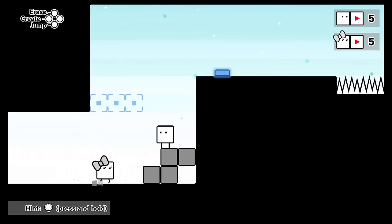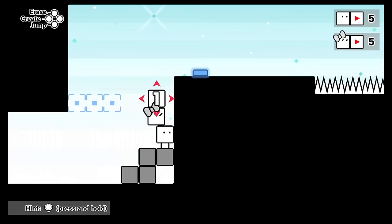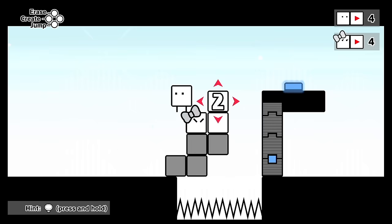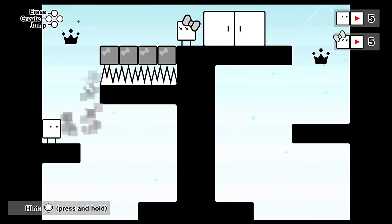BoxBoy and BoxGirl is a 2D puzzle platformer with a co-op mode. It's the fourth installment in the BoxBoy series and has over 270 levels across different campaigns, offering great value for the $9.99 price tag. Players use block-building skills to solve puzzles and gain new abilities as they progress through the game. Respawn times are short, keeping players engaged and motivated. The game has a relaxing vibe that's different from typical puzzle games, and the co-op mode is thoughtfully designed.